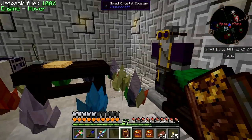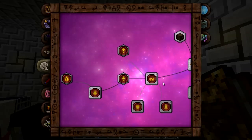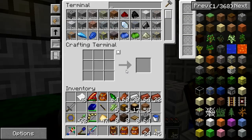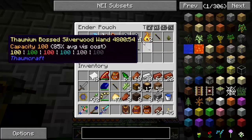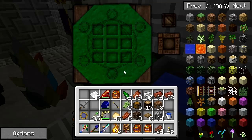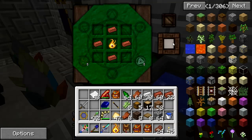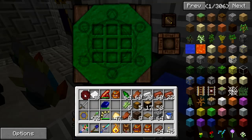We need to start with the blank animation core. Yes, I do have a couple of Nitor. I've already gotten some bricks here. Drop a wand in here - we've got a blank animation core.